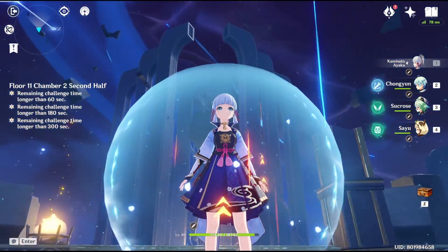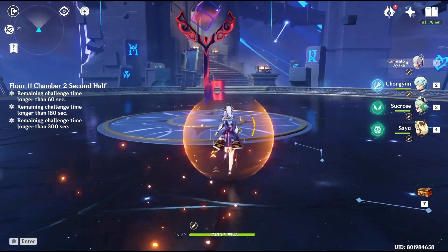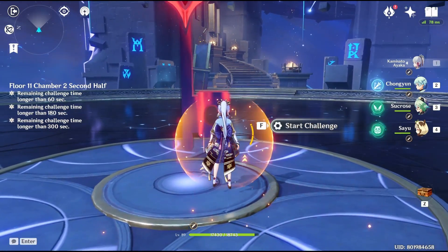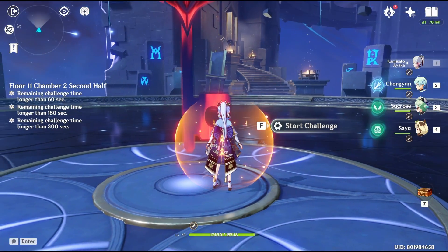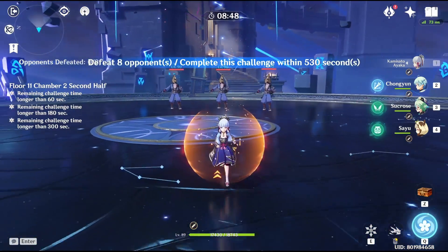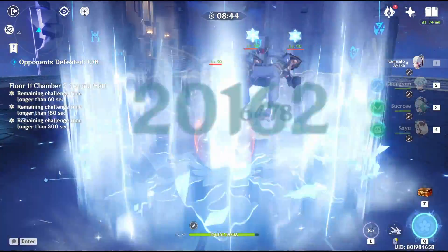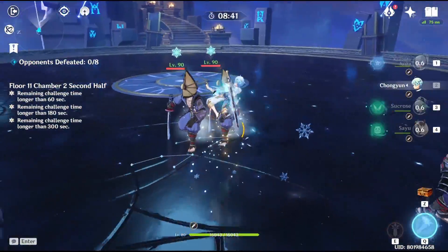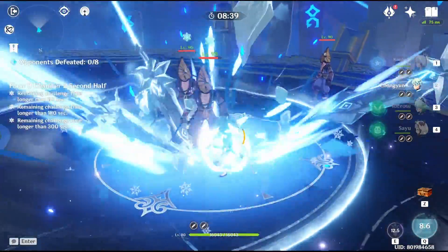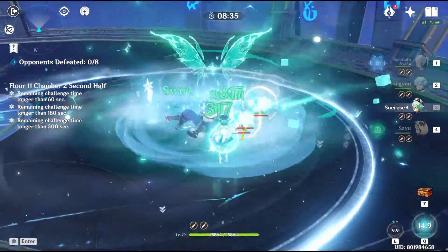For the second half, we'll be dealing with a bunch of Nobura Gees. The first wave is decent, don't have to worry too much — let them come towards you, they have good speed anyway. Doing this will position you closer to the second wave. This is all about your team doing damage, so let's just head over to the next wave.